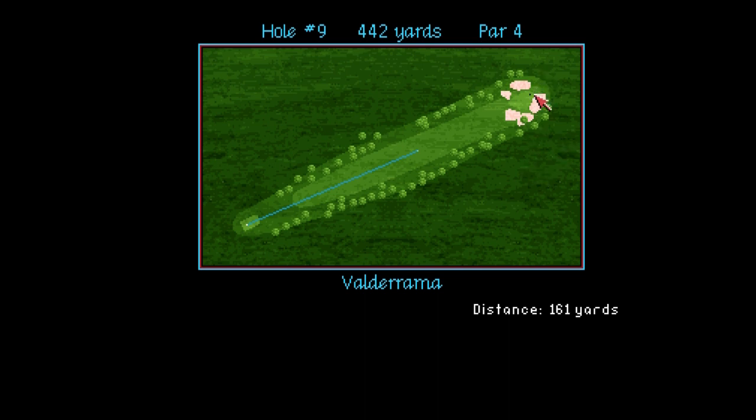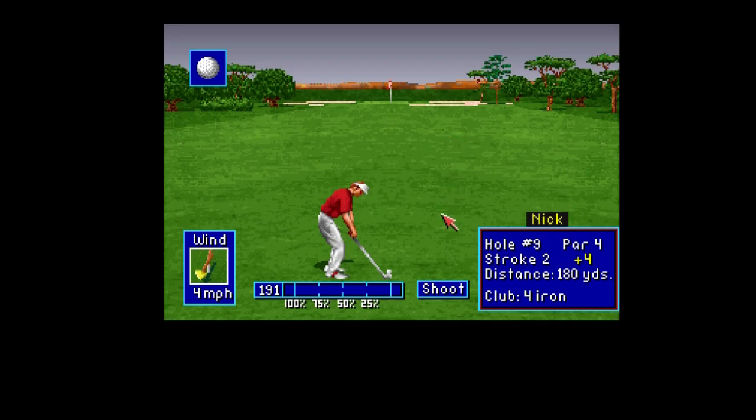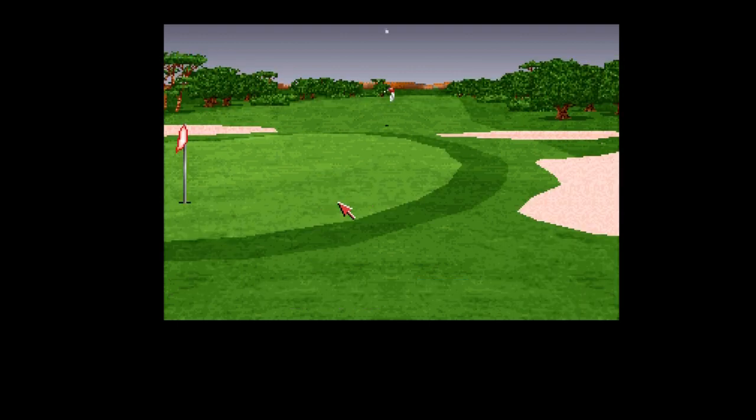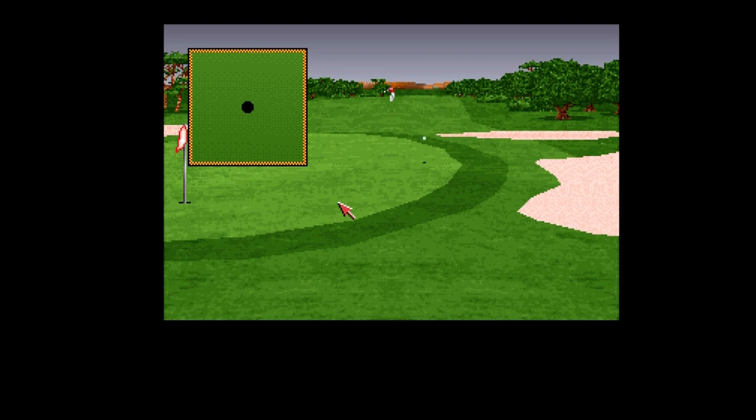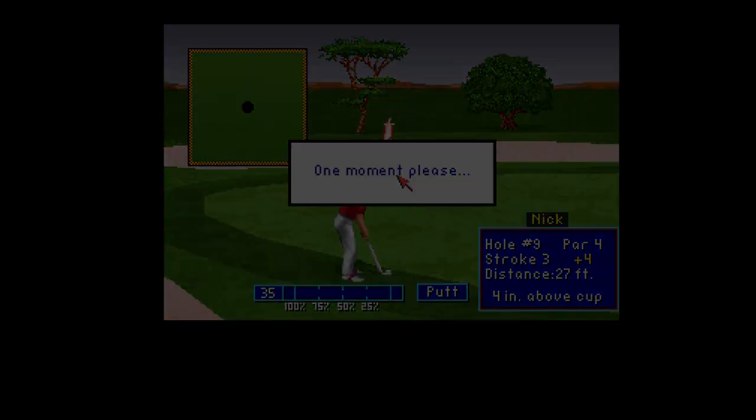Now we need to get there. 442 yards is the maximum distance. We've got 180 yards to go - this can do 190 on a good day. Wind is against us. The wind is drifting ever so slightly to the left - a lot to the left. It stays on the green. It's going to bounce over, isn't it? It might let us use the putting thing from there. It has - we've got the putter out. And that's the most wiggly, wiggly green so far - undulating green. 27 feet.